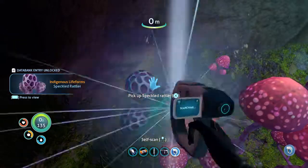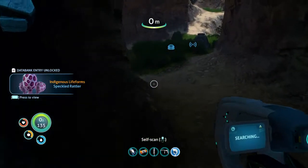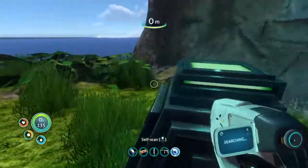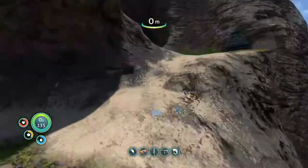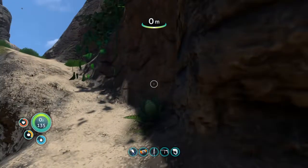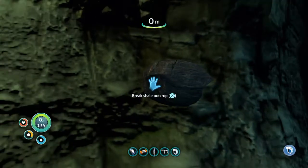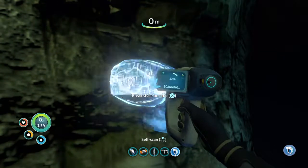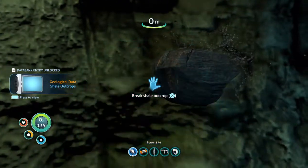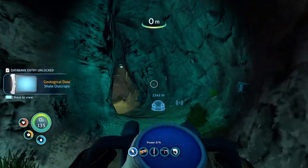Pink Cab and the Speckled Rattler. As much as I really want to take those back to the life pod, I feel like we really need to find a better way to survive. We need to get one more thing before we get out of here! And gold!